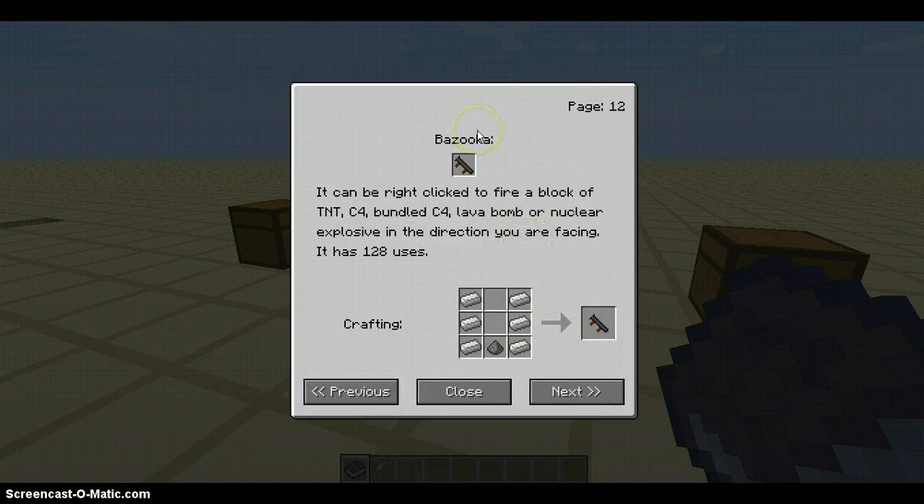Bazooka! It can be right-clicked to fire a block of TNT, C4, bundled C4, lava bomb, and nucleus built in the direction you are facing. That's 128 uses — that's half of the other thing. Iron on the sides and then gunpowder.